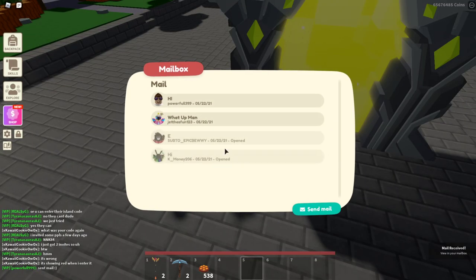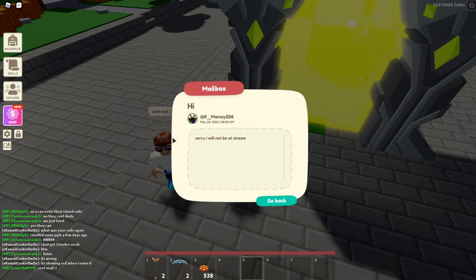Apparently, I got another letter so it kicked me out. Looks like Powerful, who's right next to me, just sent me a letter, even though it's right next to me. But basically, the ones you've already read will be faded — you can click on them and it'll show like that.